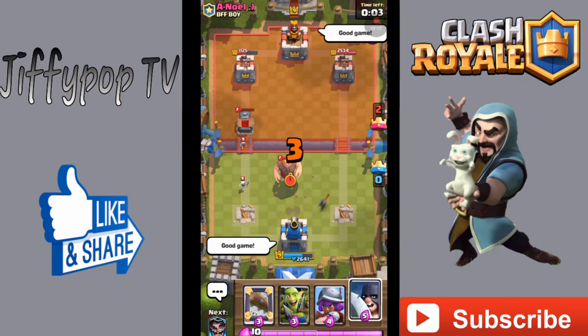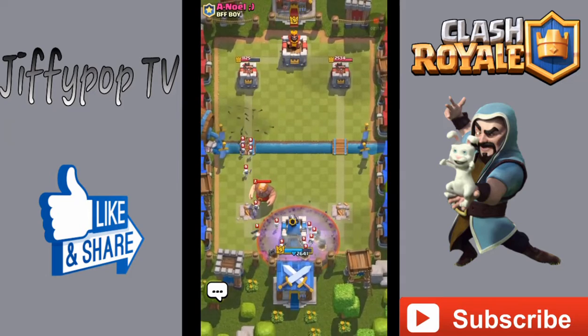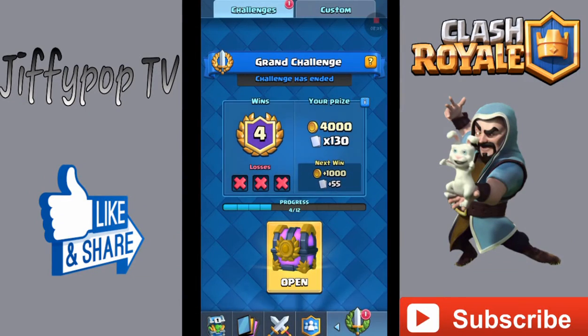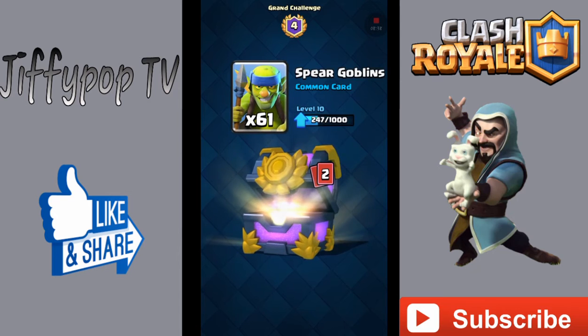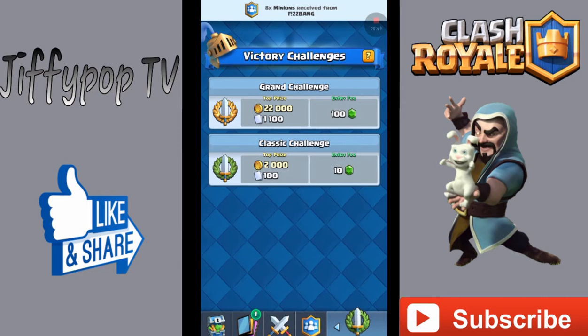I'll throw a good game to the guy — he's not taking the three crown though, I'm not giving that up. I don't exactly know what happened. Like my good old buddy Chief Pat always says, if you get a loss like that it must be disconnection issues — I must have disconnected somewhere through that battle. Let's open this up: we get 4,000 gold, three tombstones, some more Goblin Gangs which are in like every chest opening. Nothing great.